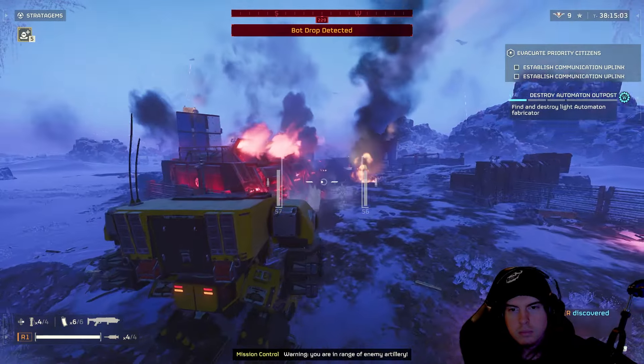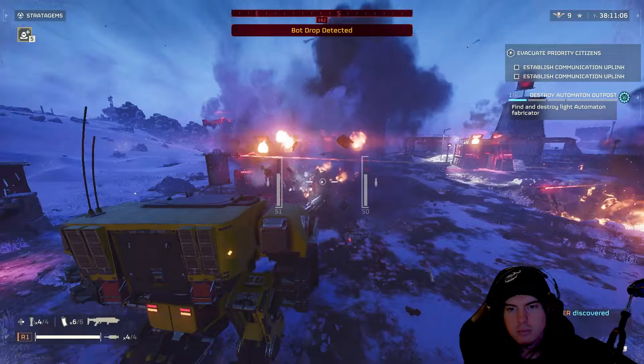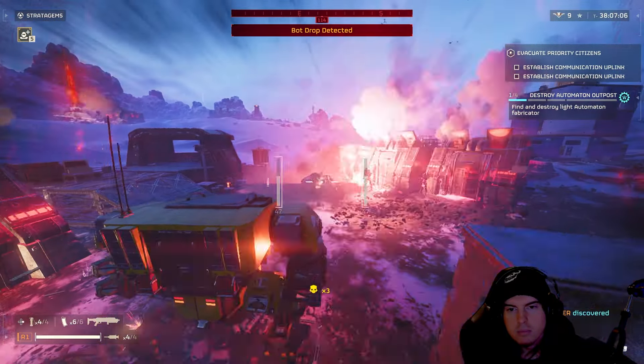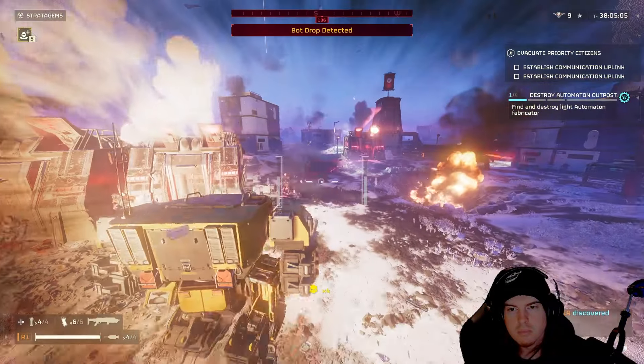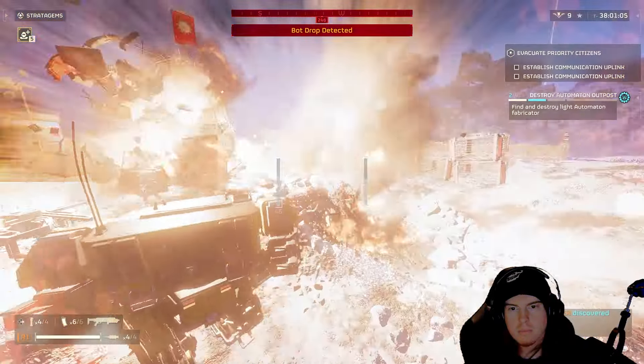At a distance, if you're just landing shots anywhere on the body besides that center faceplate, it will take up to 15 shots to take down one Hulk. Beyond that, it doesn't do too badly when it comes to taking down Devastators, but accuracy becomes the problem. Let's now get into the bad of the Emancipator.